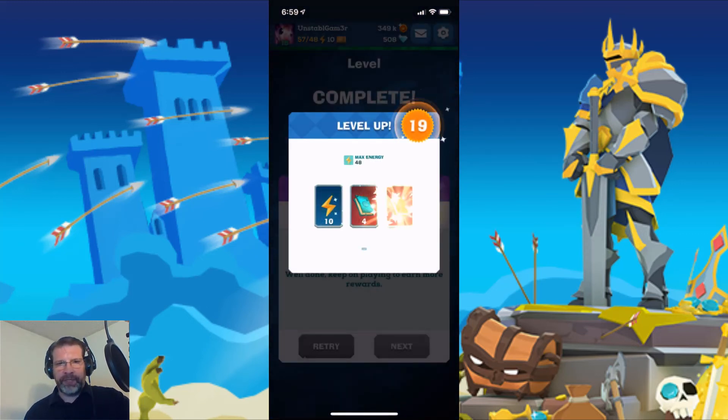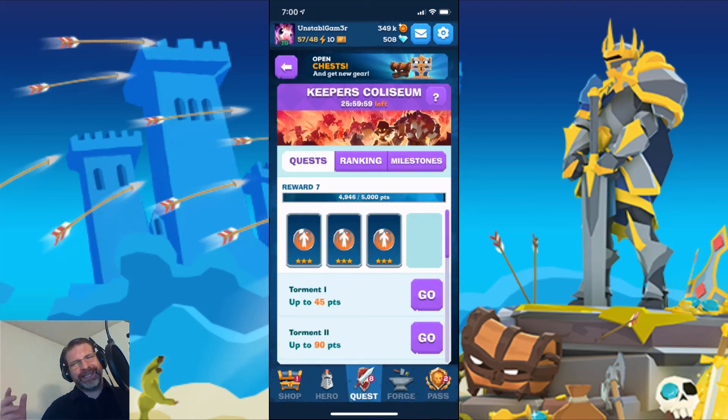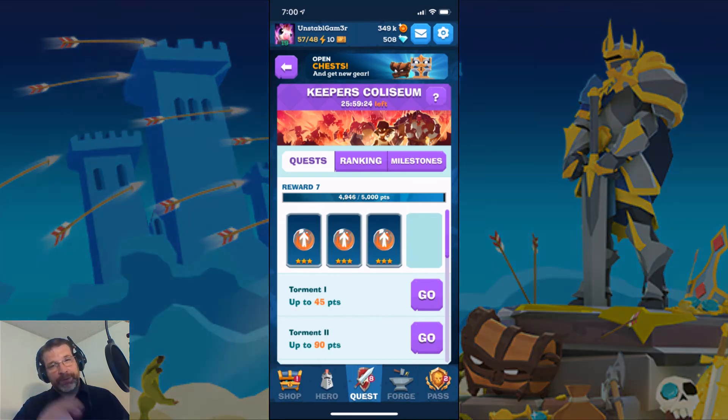I did get a level up — very nice, got some energy. That is pretty much it — that is Keeper's Coliseum. Really want to get your best gear on and the abilities that will help you clear out those enemies as quickly as possible. Remember, take as little damage as possible, if any at all. I'd like to see what you're able to score if you don't take any damage. Anyway, that's what I had for you today — just a quick video to go over the first event for Mighty Quest. As always, thank you all for taking the time to watch. If you liked it, make sure to hit that like button and share your thoughts and questions in the comments below. Take care everyone, and we'll talk to you next time.